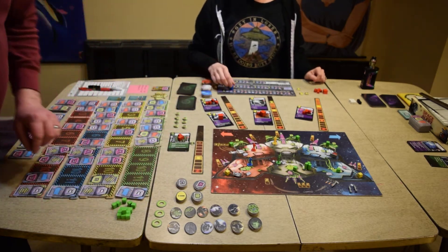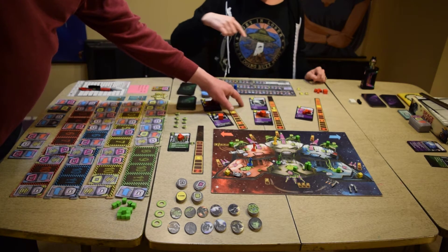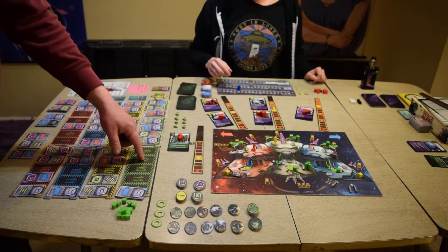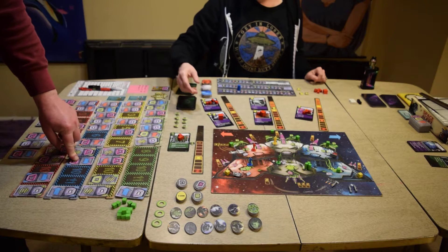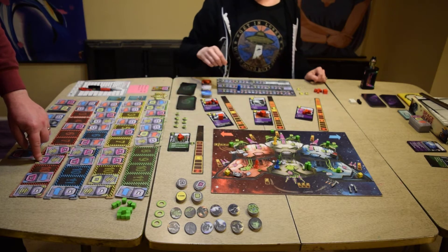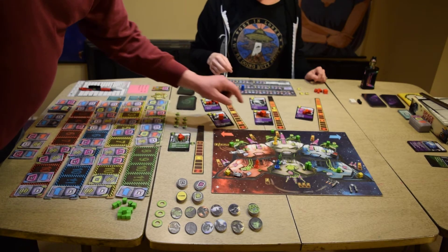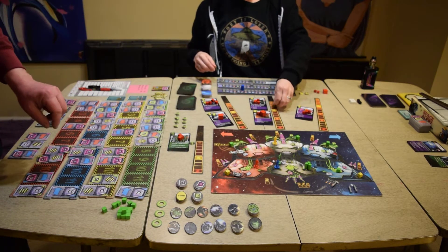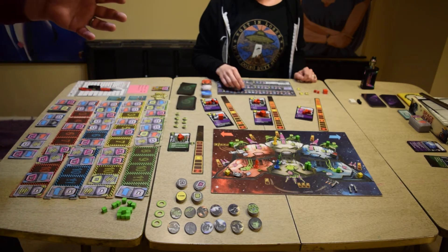Threats advance. One threat remains and does nothing. No more threats will appear. Green waits, yellow fires the laser again, blue does nothing, red changes decks. One more laser blast — five damage, one shield, four health. That's enough to kill it. Goodbye. All threats are destroyed.